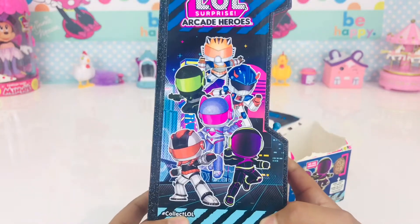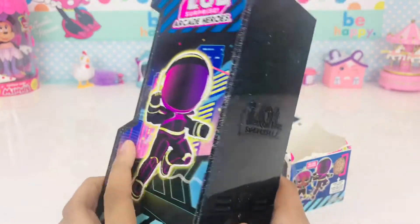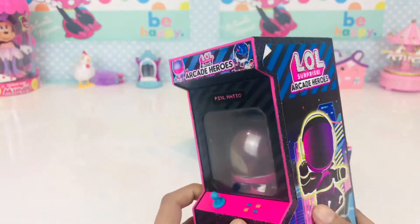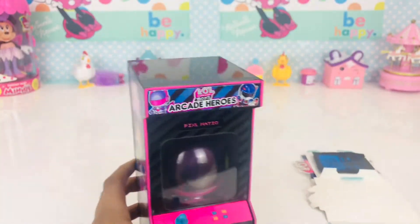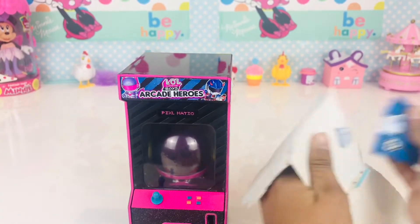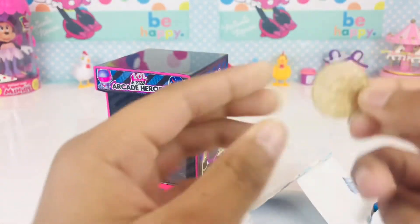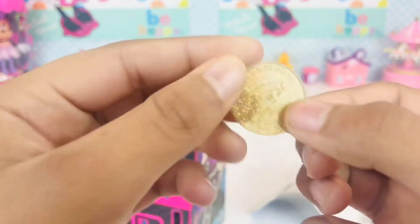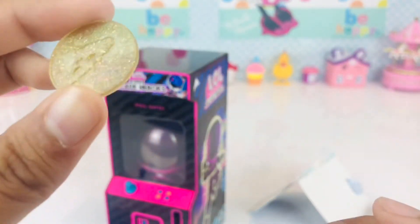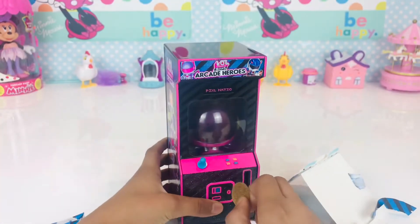It says 'Pixel Magic.' You can see all the pixel heroes and the arcade heroes. This is the back of it — it's actually a pretty big one. It says 'actual size.' Inside we got a coin and it has a pizza on it.